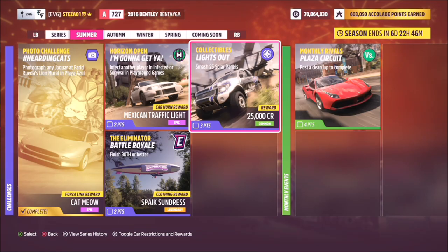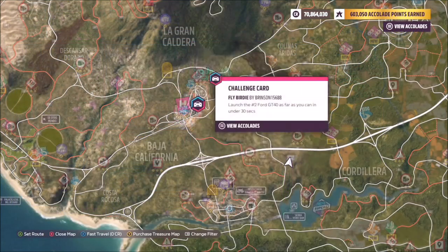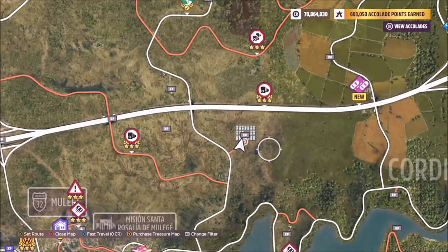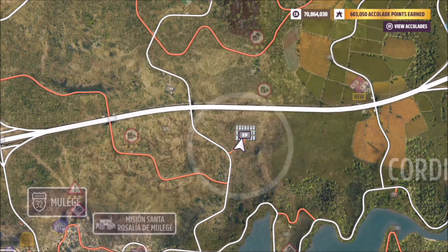Hello and welcome back to the channel. We're going to be going through this week's collectibles challenge called Lights Out, which wants you to smash 25 solar panels. You can use any car for this challenge. We're going to go straight to the location. Starting at the main horizon festival, come down a little bit and in between this XP board you'll see lots of solar panels surrounding it, just below the auto piece speed trap below the highway.